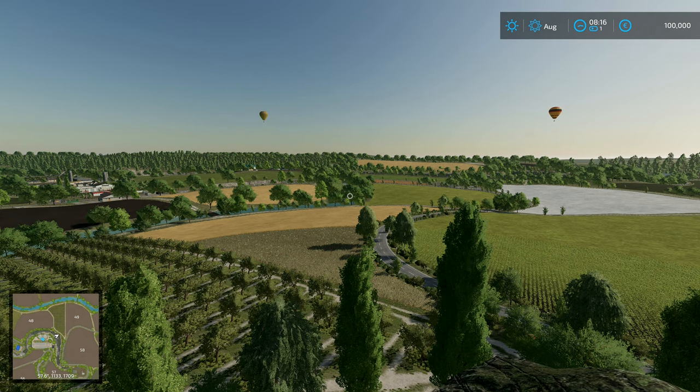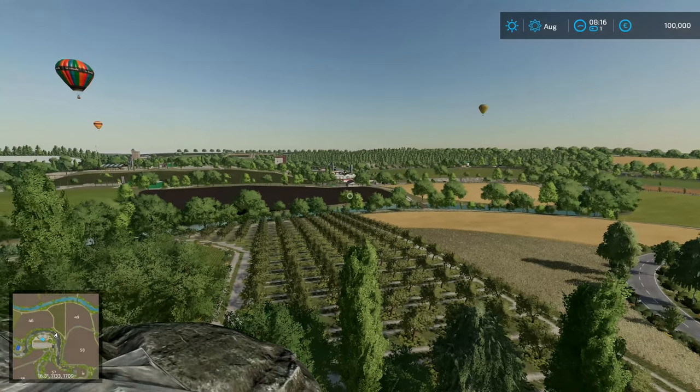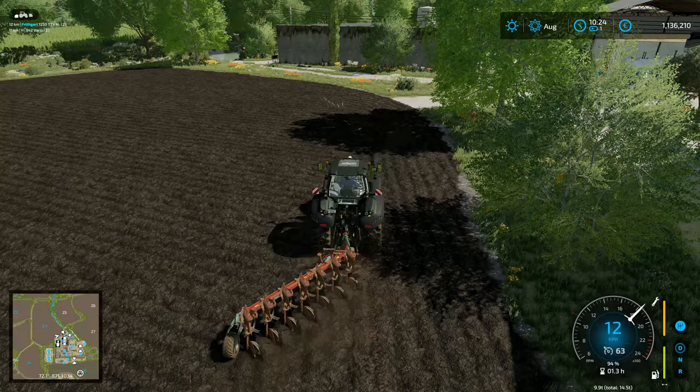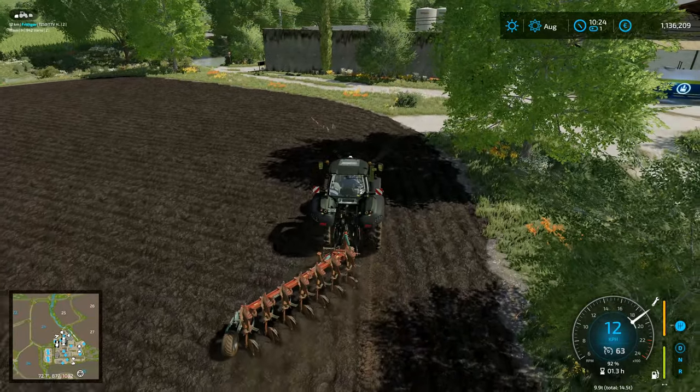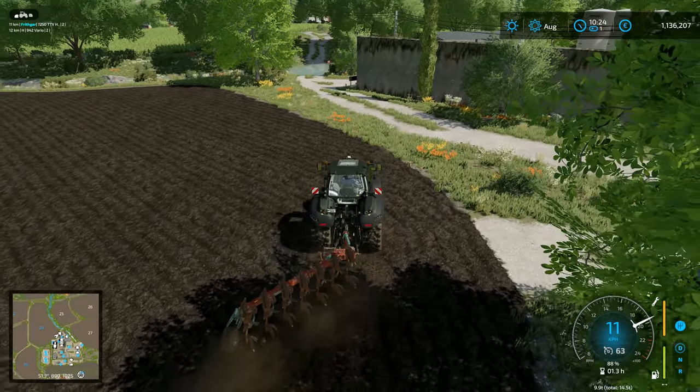Hey folks, it's Frithgar here - how you doing? Welcome back to Farming Simulator 22 with our realistic series. I've amended it slightly so I've got 18 different random events: nine of them are positives and nine of them are negatives.